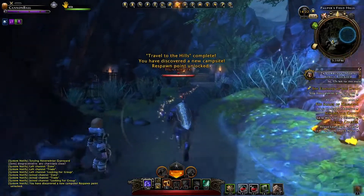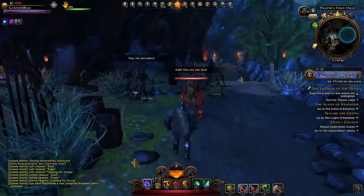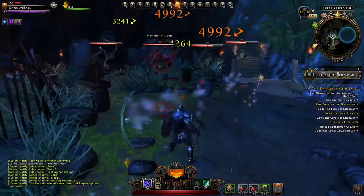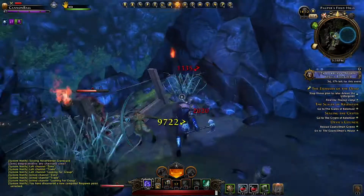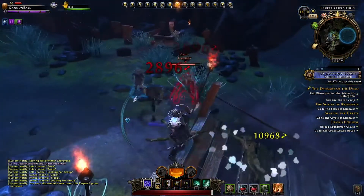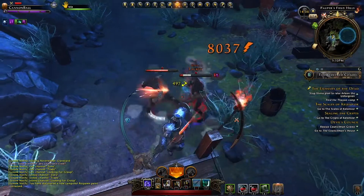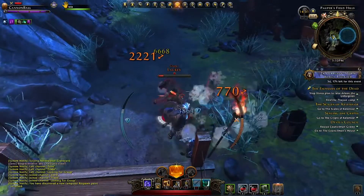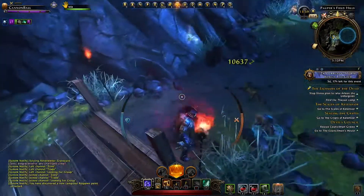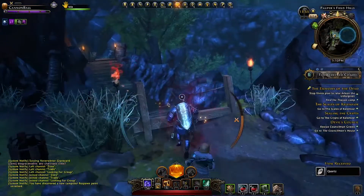We've got to get through a gnoll camp first to get to the Emissary of the Dead. As you can see, the fighter is coming into his own as he raises in rank — these guys can barely hurt him.